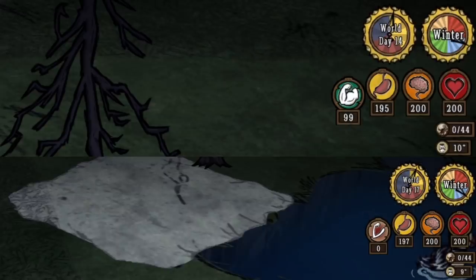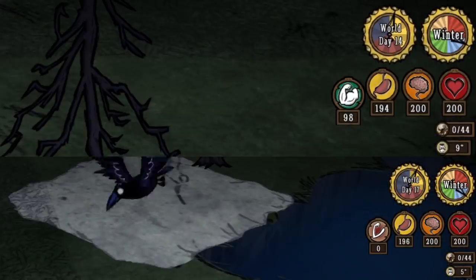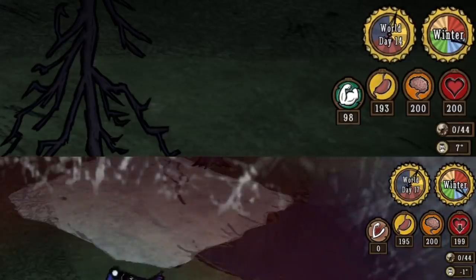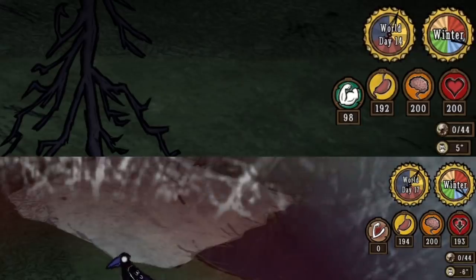Wolfgang will now freeze and overheat faster when in his wimpy form, but much, much slower while in his mighty form. The same deal applies to heating up as well.